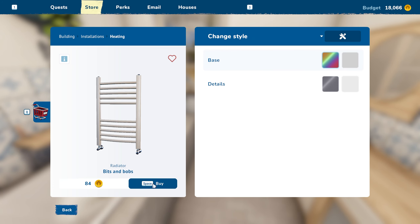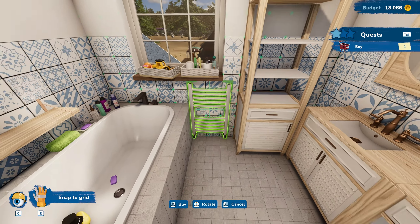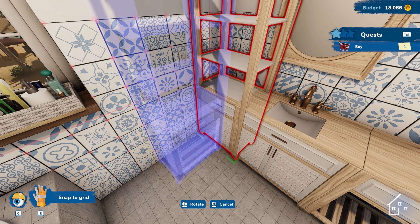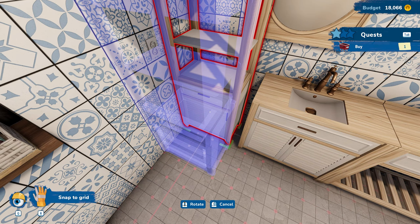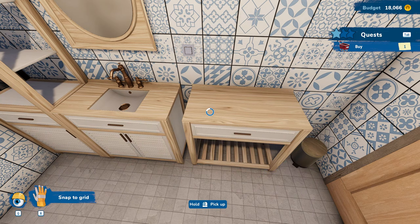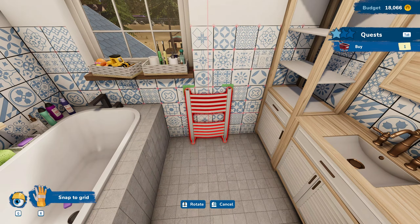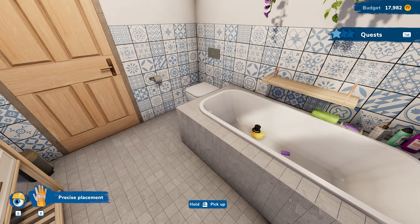Let's grab the radiator bits and bobs. This wouldn't typically go right here - let's scoot everything over a bit and squeeze this in. We need to bring it all over just a bit more. There we go. I think this is looking better. We'll put the old radiator right here to keep everybody nice and toasty. Should we center it? There we go - I think that looks fine.